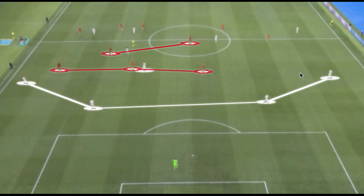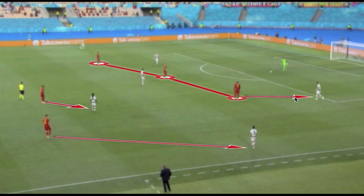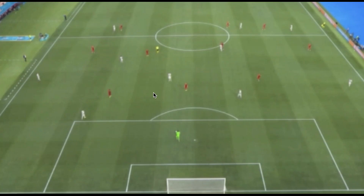Without circulating the ball quickly enough or using these progressive mechanisms, Portugal had very little success creating controlled progressions that displaced Belgium's defensive setup. One reason Portugal could have been more successful is the man-orientation Belgium used in their defensive phase. If a team in possession has methods to displace and attract that pressure, they can create free men further forward, using the numerical advantage a team has in possession with their goalkeeper.